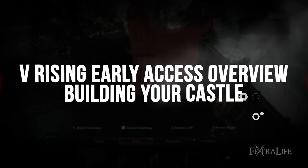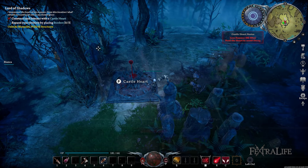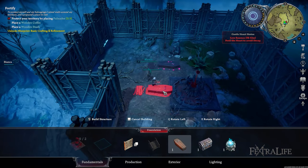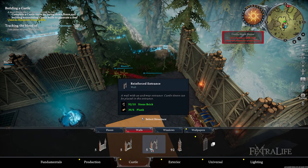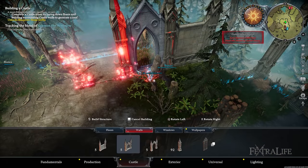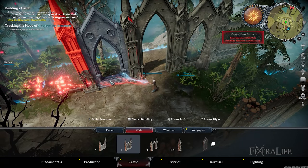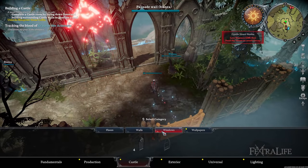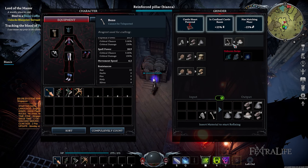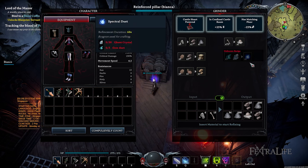In V Rising Early Access, you start off by crafting the Castle Heart, which is the lifeblood of your castle. You'll need to constantly feed this with Blood Essence to prevent it from decaying, otherwise your base will be annihilated. Since your resources are initially limited to lumber and plant fiber, you can only construct wooden floors and walls. As you progress and complete quests, you gain access to structures such as the sawmill to process lumber into planks and the furnace to convert copper ore into copper ingots. Eventually you'll build your very own castle walls and floors. What you have to be mindful of is satisfying certain requirements for a highly efficient production line — for instance, the grinder must be placed in a castle room with a matching workshop floor beneath it, generating products faster while spending fewer resources.